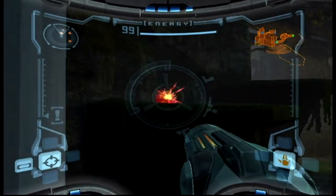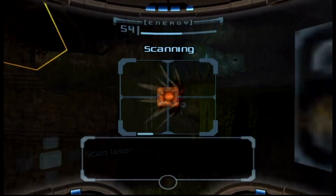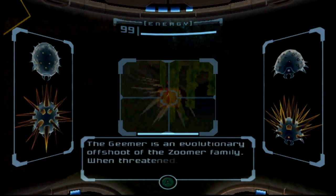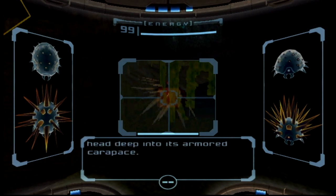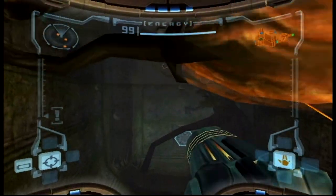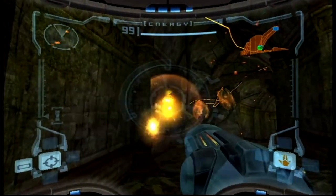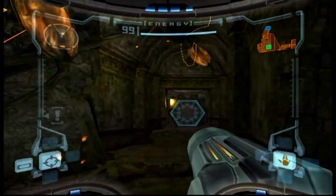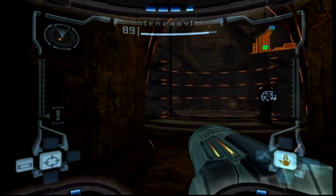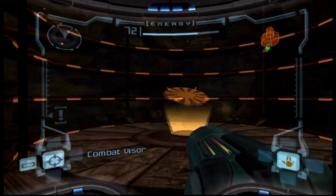Over there is a blast cap — an explosive thing, but this time it has a poisonous gas that lingers. Everything's explosive and poisonous in this world. They thought real long and hard about the biology and ecosystem of this planet, and I'm all for it. It really gives Talon IV the feel of a real place. This guy here is a geemer — he has spikes and is unkillable right now, so let's just avoid him. I'm voting to replace the term zoomer with geemer. We're geemers.